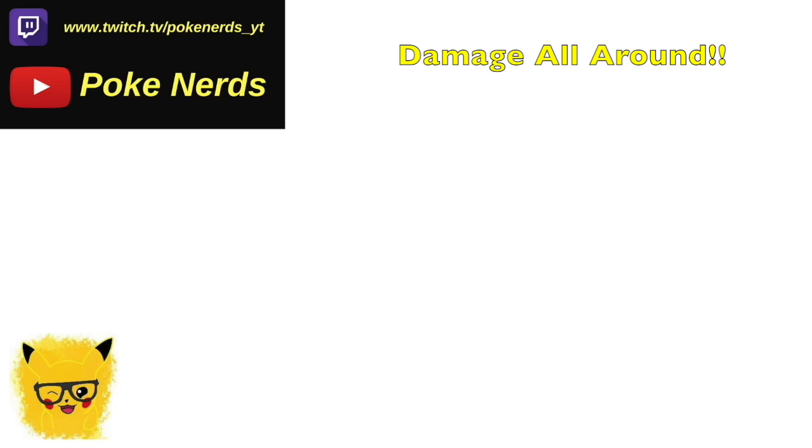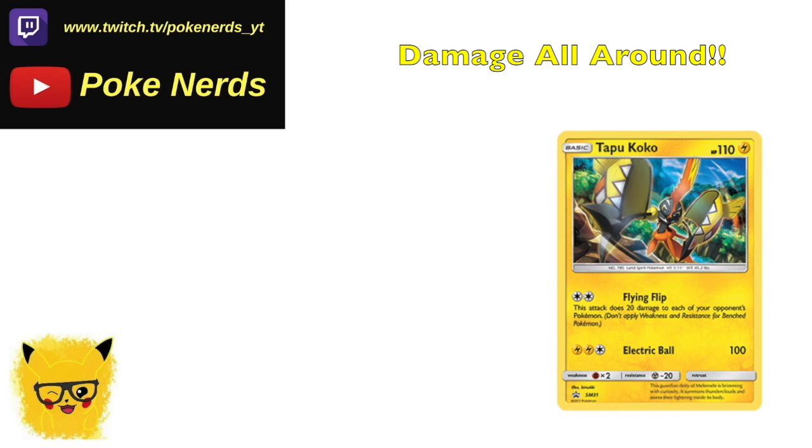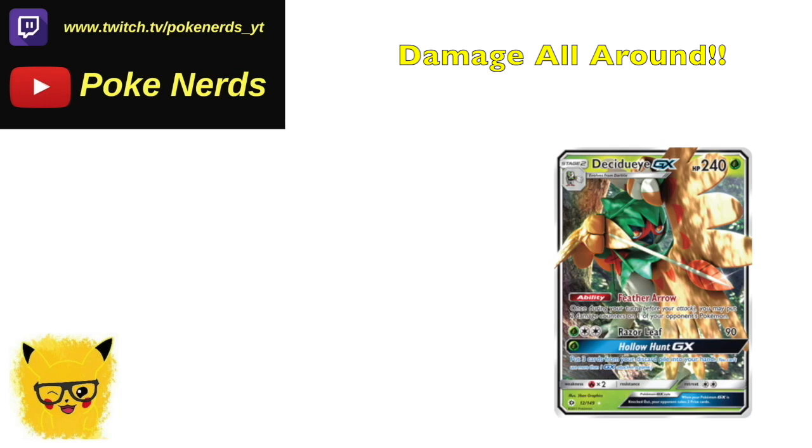The deck runs Tapu Koko promo, probably 2 or 3 copies. It does 20 to everyone — we've already explained that. With Choice Band you can hit 50 with Decidueye, which is amazing. So you've got the Decidueye in there.